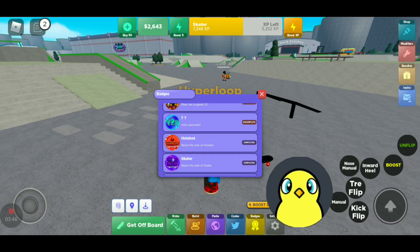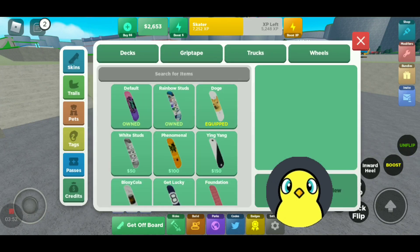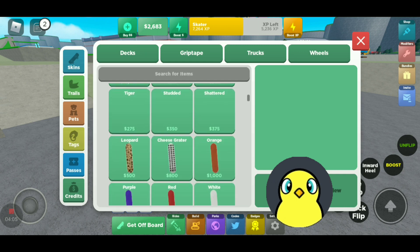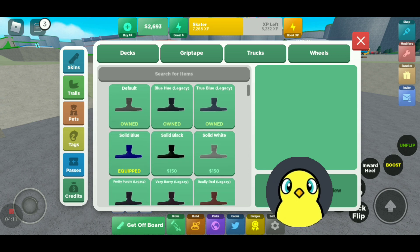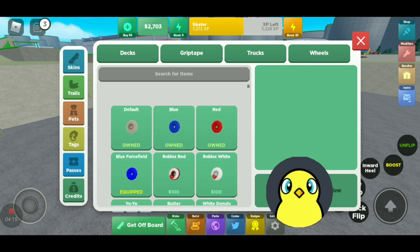Next up is badges — there's a lot, and I'm not going to go through all of them. Next up is the shop. There's a few things here, like skins — the skins are decks. There's grip tape, trucks which are for the bottom of your skateboard, and wheels. These are only for the skateboards.